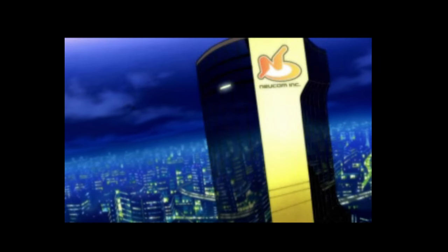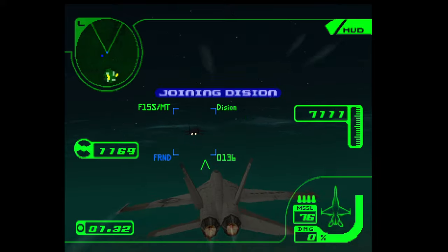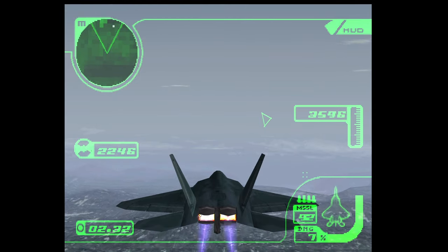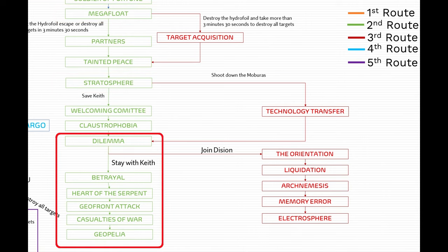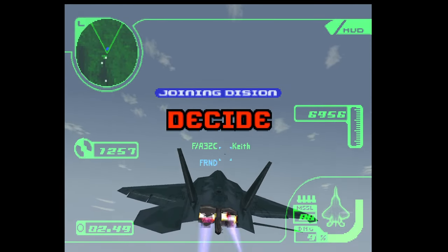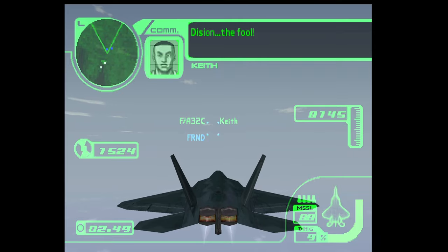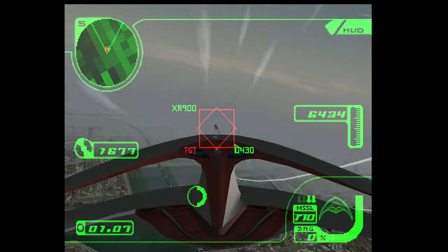Load the save file from mission 4, Paper Tiger. Instead of following Fiona like we've been doing all this time, we will be choosing to stick with Dijun, which takes us to General Resource. There are two missions in here that can unlock alternate missions — Megafloat and Stratosphere. The conditions to unlock these are on the diagram, but the level we are interested in is called Dilemma, the 8th mission of this path. After you complete mission 7, remember to save in-game. At the end we will be following Keith and staying with General Resource as Dijun flees to Auroboros. There are another five missions for this path and completing the final level will unlock the Geopilia ending.